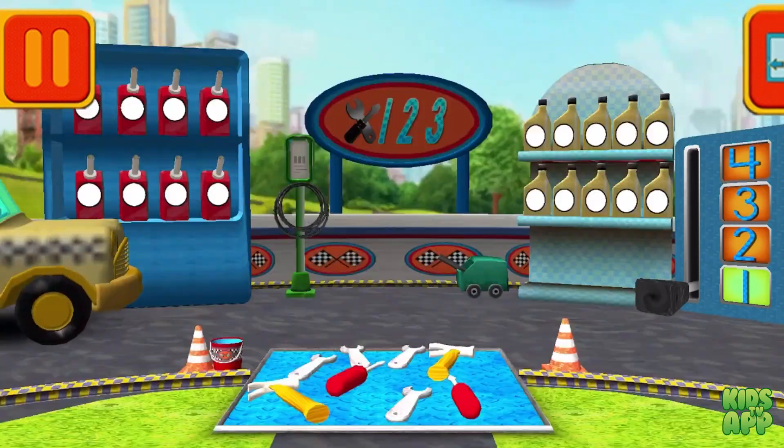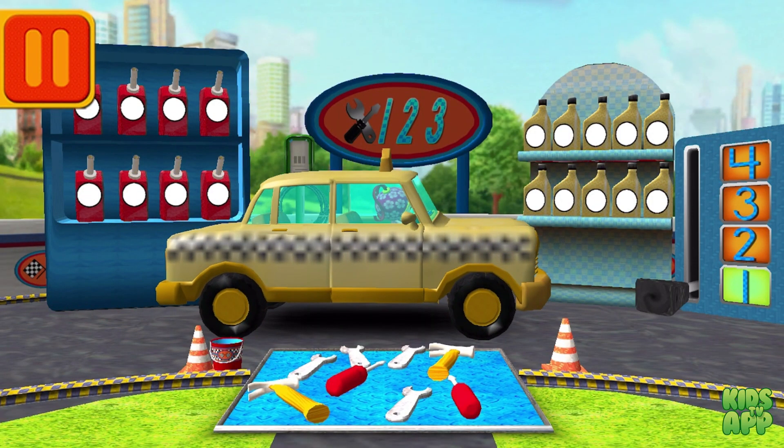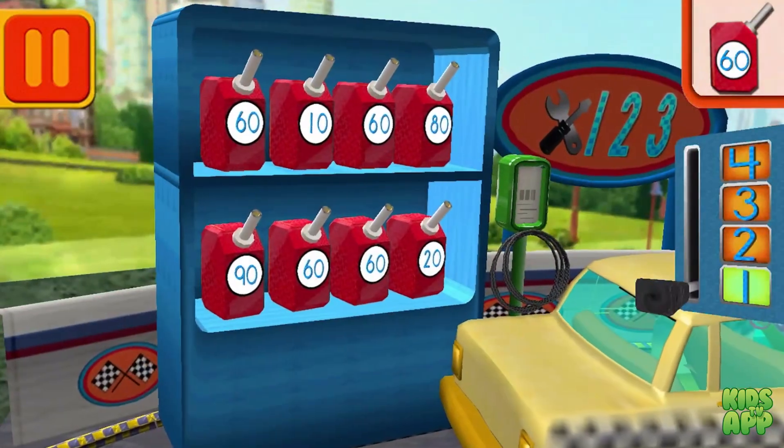Time for a pit stop! This is where we take care of our cars so we can get back to the track! We need gas cans with the number 60! Find the cans with the number 60 and drag them to your car!